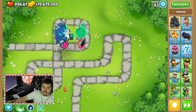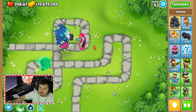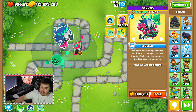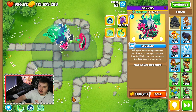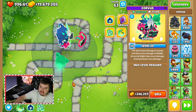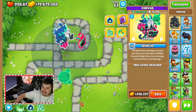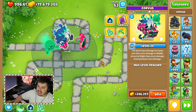A couple of things before we get started: I selected bigger balloons and bigger towers so that we could see what he looks like, what the balloons are going to look like with him, and what he can pop. It's just a visibility thing. I want to be able to see and show what he can do. That's why I turned on bigger balloons and bigger towers. It's going to be kind of funny seeing bigger stuff like MOABs and BFBs.